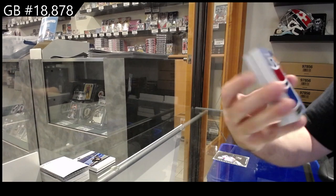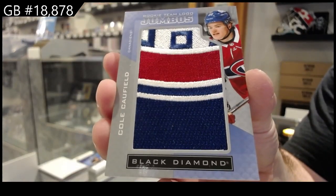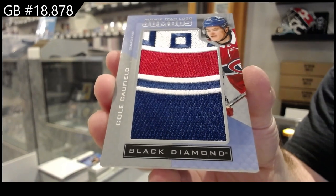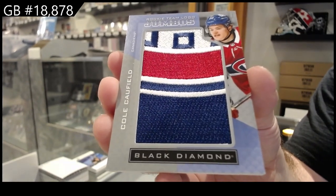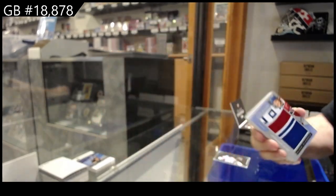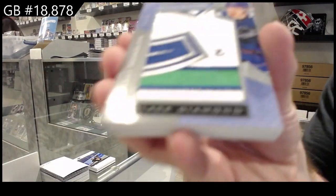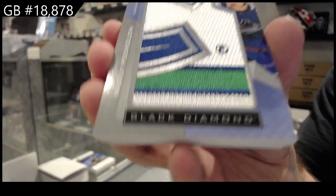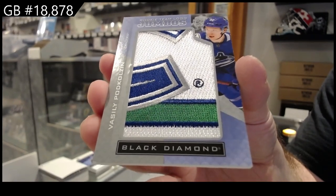We've got a team logo jumbos Cole Caulfield — not sure if it's a short print one or not, but not a bad player to get. We've got a team logo jumbos Pod Colzen, Vancouver — two team logo jumbos.